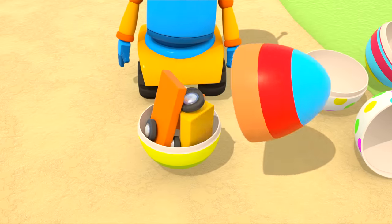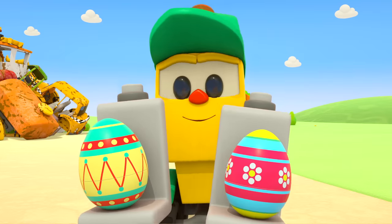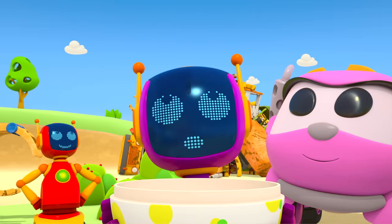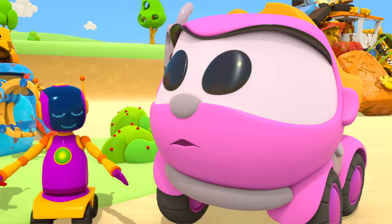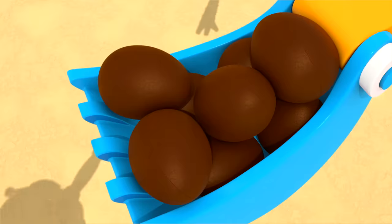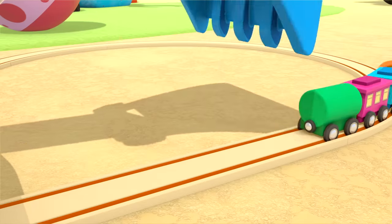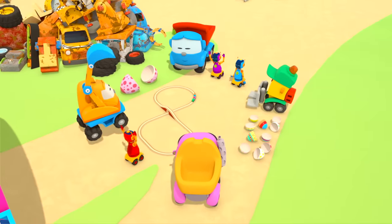Time to open them all. A train. And what have you got, Lifty? A wagon. Rails and a bridge. But where's Scoop? Surprise! Scoop has brought his friends some delicious chocolate eggs. Let's play with the train! Choo-choo! What fun! I think everyone enjoyed this day full of surprises.